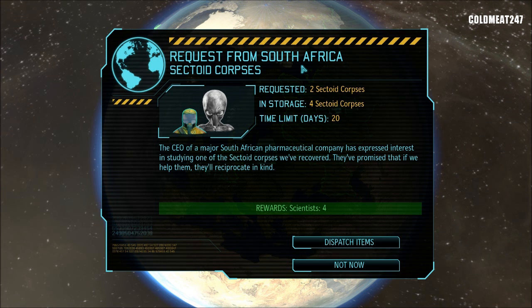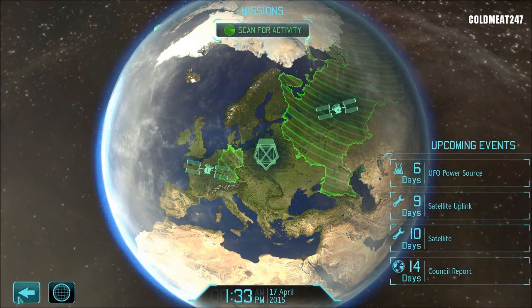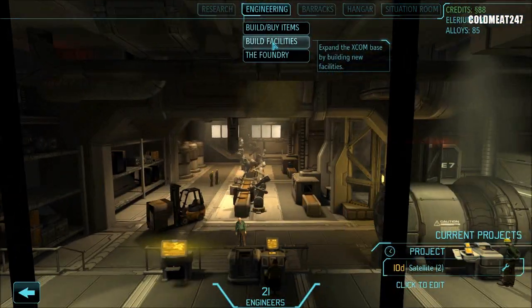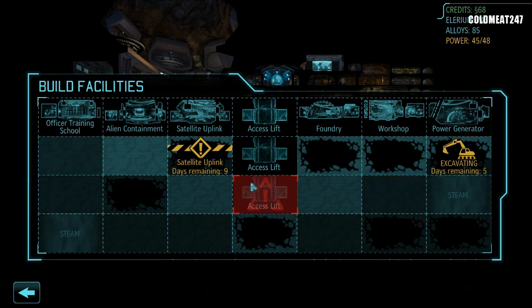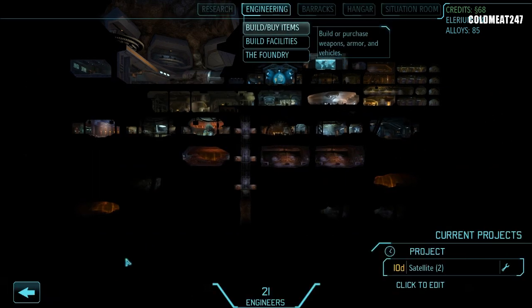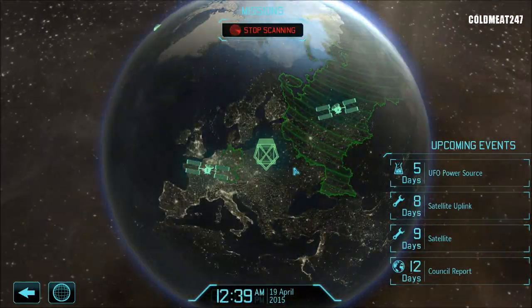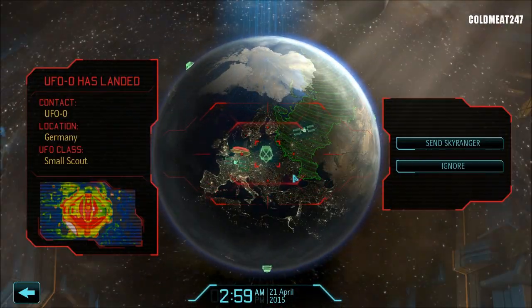Request from South Africa — sectoid corps. We do want sectoid corps and we get scientists. We'll dispatch items. Excavation complete — let me go see that. We'll excavate again. We don't need an extra workshop or lab right now. I'm just excavating to get another power generator as soon as I have enough money. Let's go back to the panic room. Scan for activity. Give me a mission. Germany, UFO class — send Skyranger.